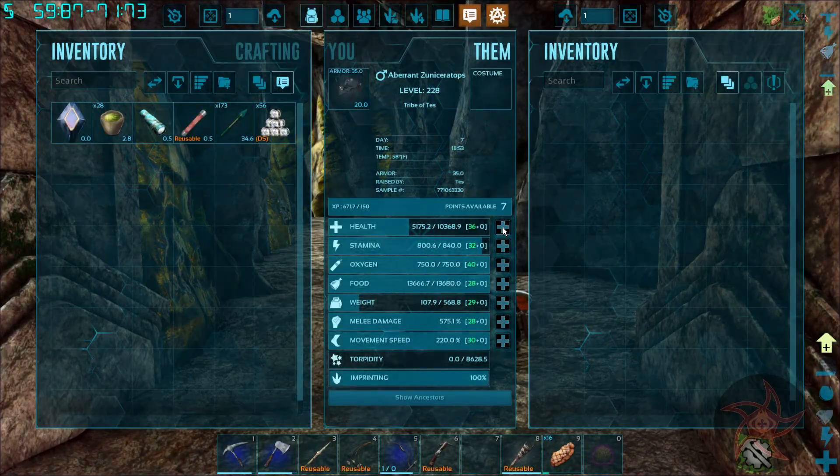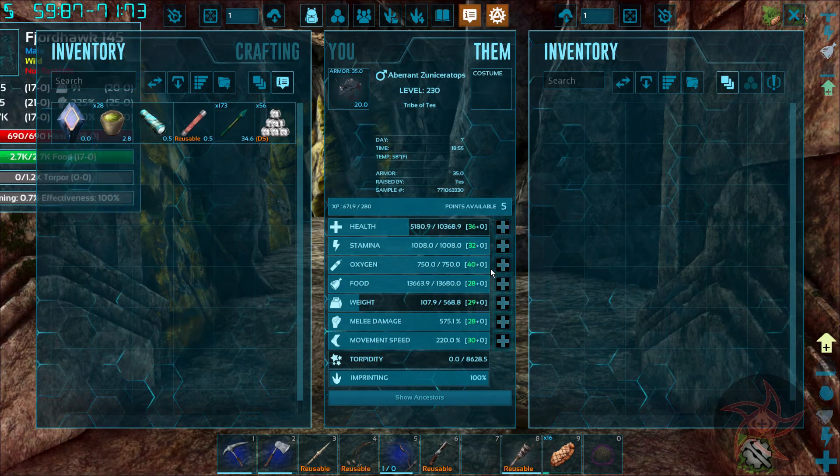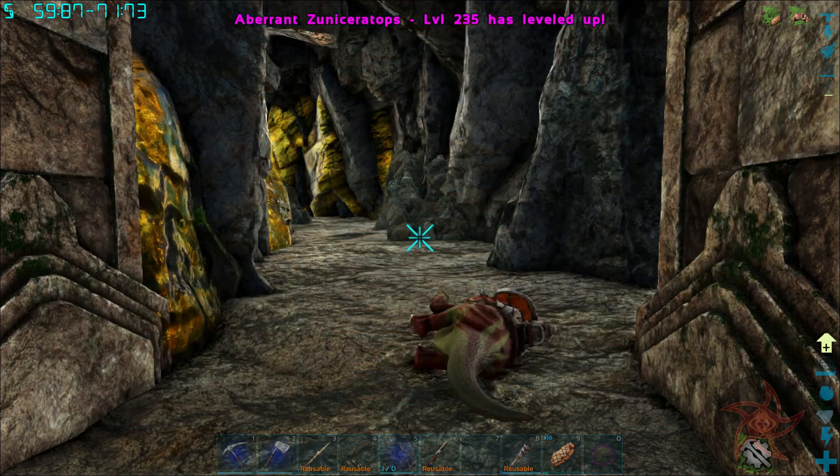Let's get you up to 10k health. 1,000 stamina is probably pretty good. Start working on your weight for now.